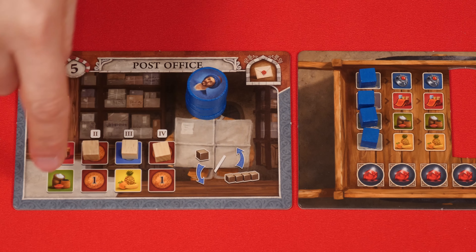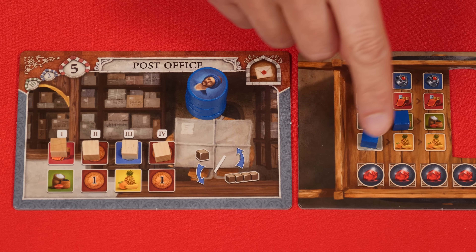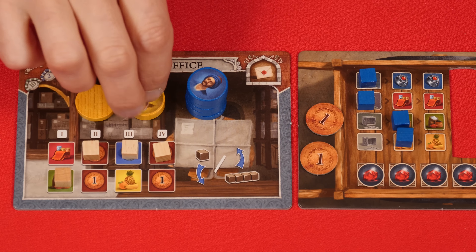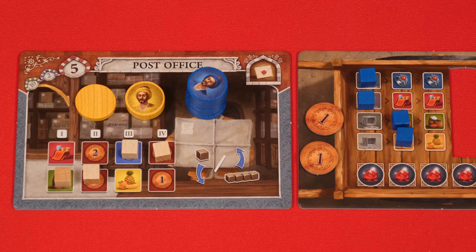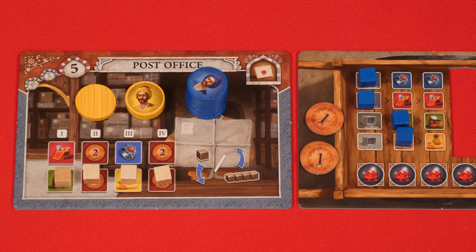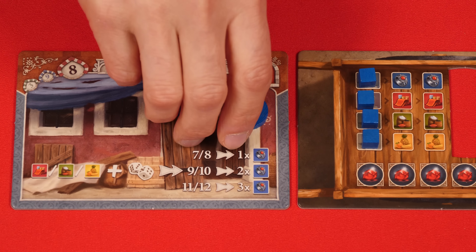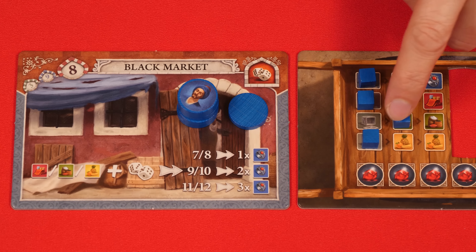Going to the post office gives you all of the uncovered items in the display — so in this case, one spice, one fruit, and two lira. Then you move the topmost left mail indicator down. Now the next player to go here would get one fabric, one fruit, and two lira. If you would ever take this action and all the tokens are already at the bottom, then after gaining the benefits displayed at the top, all of these tokens would be moved back up again. If you visit the black market, then you choose to gain either a single fabric, spice, or fruit, and then you'll roll both of the dice.